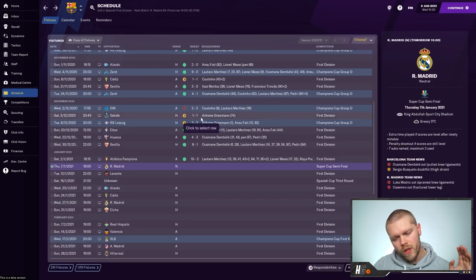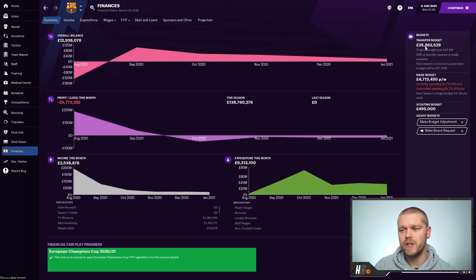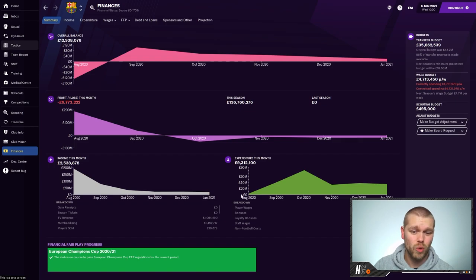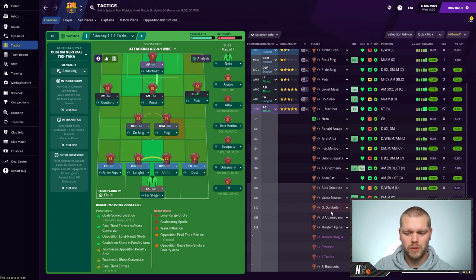We're about to move into the transfer window. I believe the Spanish transfer window has opened already. One positive is that we were given a £35 million transfer boost from the board, which is nice - hopefully because we're doing quite well. We're going to try and invest that wisely and bring in some good players. The main area I really need to work on is a right back, because Dest is exhausted basically all of the time. Without any further ado, we will show you the team taking on Real Madrid.